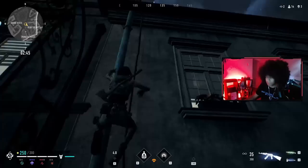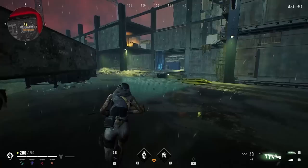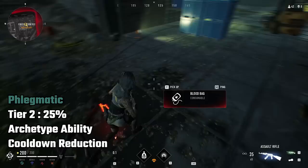Phlegmatic resonance is represented by mortals with this color, and it reduces the cooldown to your specific class's ability. Tier 1 reduces it by 10%, tier 2 reduces it by 25%, and tier 3 reduces it by 50%.